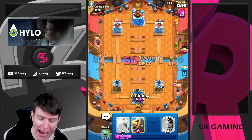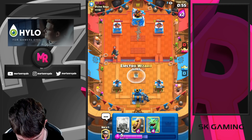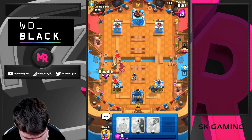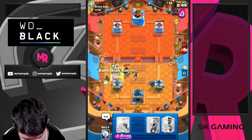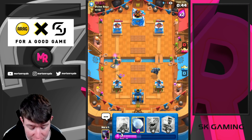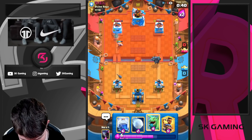If your opponent is low on elixir, you want to use the Bandit to kill the Bomber, kill Dark Prince when it's almost dead — it's just so devastating to pressure with. I think I'm getting better every single game with this deck. We just go for Electro Wizard here. Even if I would lose the game, I still think I'm improving — and that's the most important thing. He lets the Bandit go.